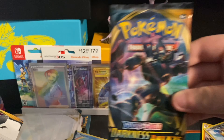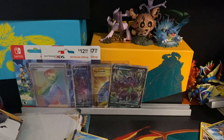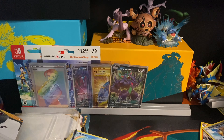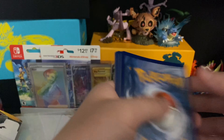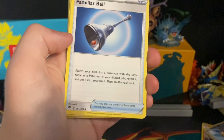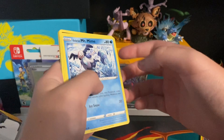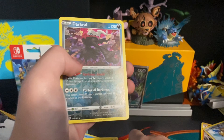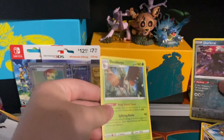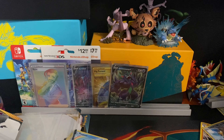We have a Grimmsnarl pack — this is pack number three. Code card to the side. Fire type energy, Premier Ball, Struggle Gloves, Klinklang, Mr. Mime, Electabuzz, Bestow, Bundle Bay, first holo of Darkorai, and the final card will be a holo. That was number three. Number four will be an Eternatus pack — hope for that Eternatus V.